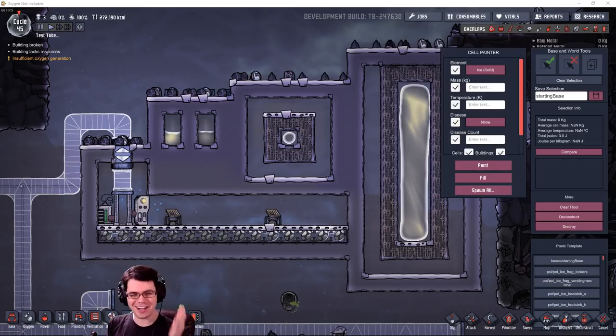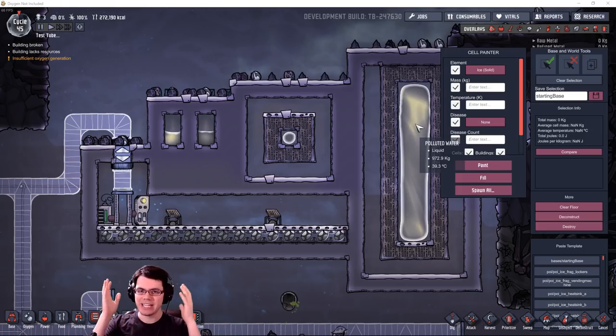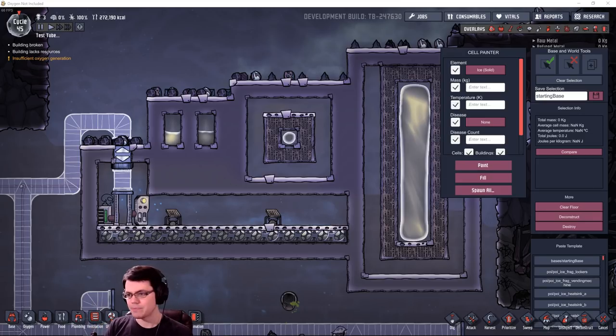Welcome back to Oxygen Not Included. Today I've got another experiment: we're taking a look at the evaporation of polluted water into polluted oxygen, and then converting that polluted oxygen into nice clean, easy-to-breathe oxygen. This is in direct response to one of my previous challenges — the triple printer challenge — which revolves around bringing in as many duplicants as possible, roughly one per cycle, and I need a lot of oxygen very rapidly.